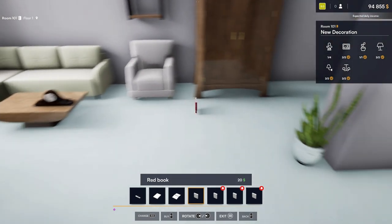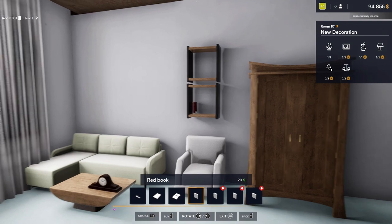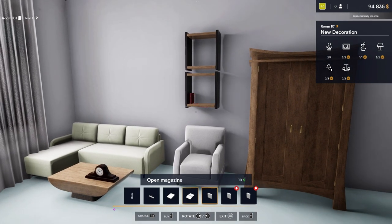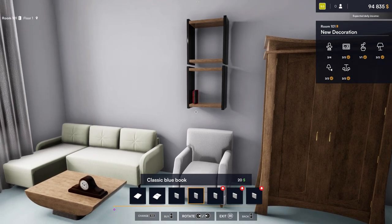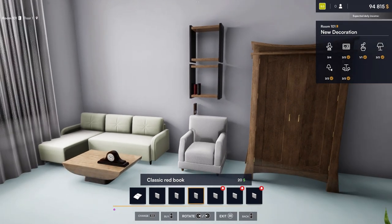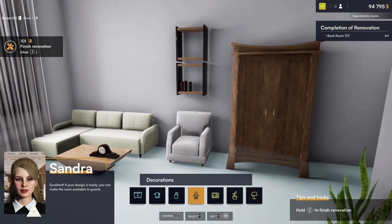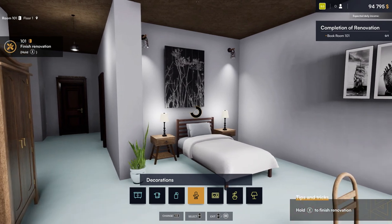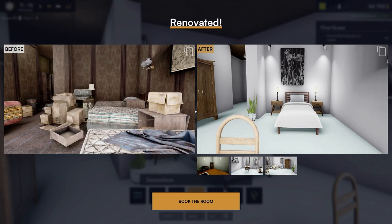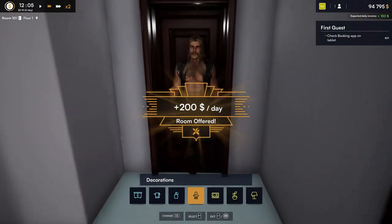Alright, we got some books to place. Excellent — if your design is ready, you can make the room available for guests. I think the room is done. So what we do now is hold the X button on the controller — it's going to show photos of how it looked before and how it looks now — then go to booking. That's going to give us $200 a day to rent this room.